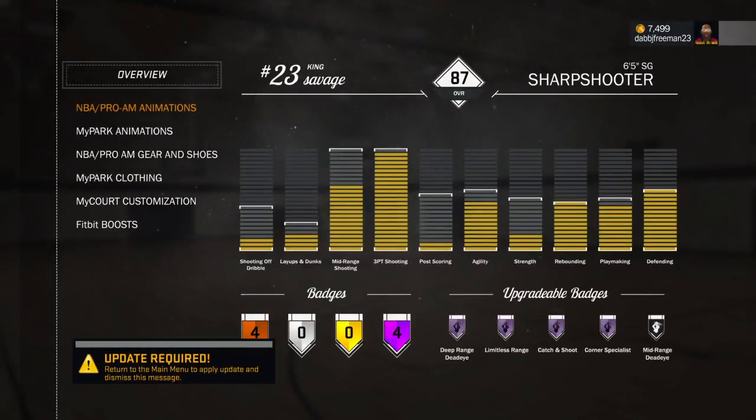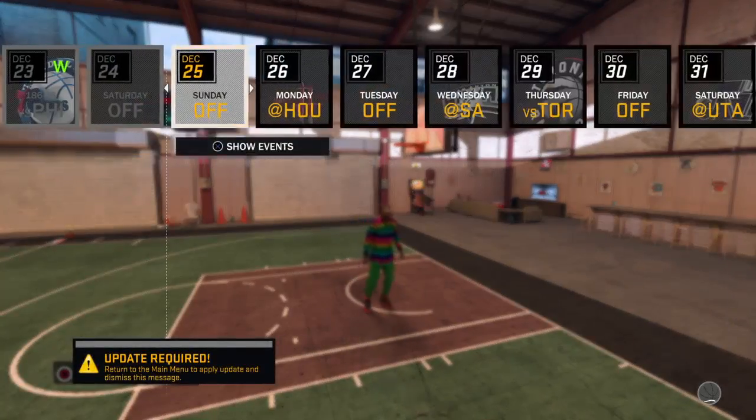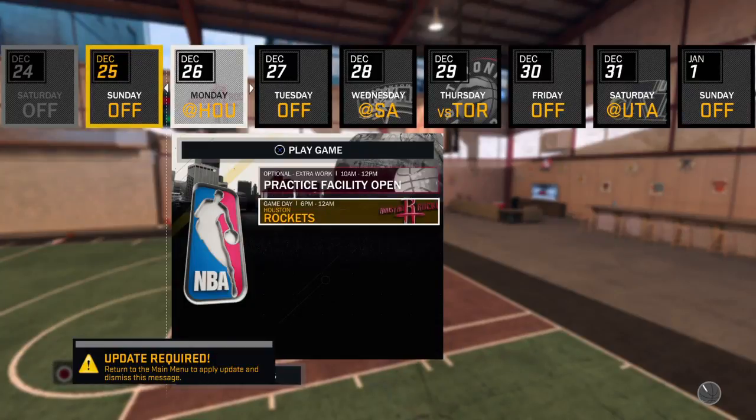These are my attributes: maxed out three, agility almost maxed, rebounding, playmaking, defense. And as you can see, my Mid Range is trash, but in park I don't take Mid Ranges. So let's get into the game.